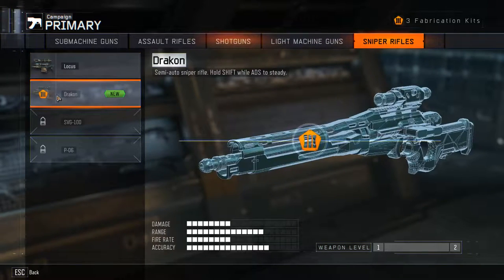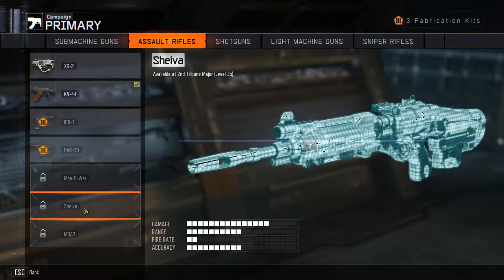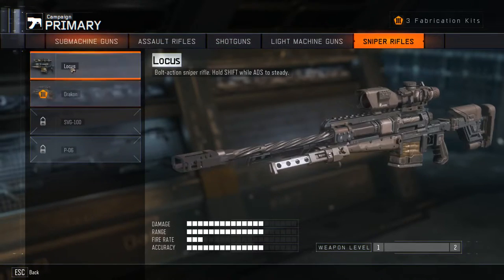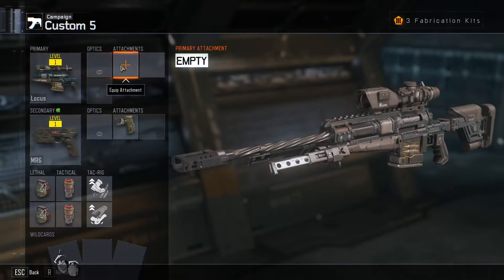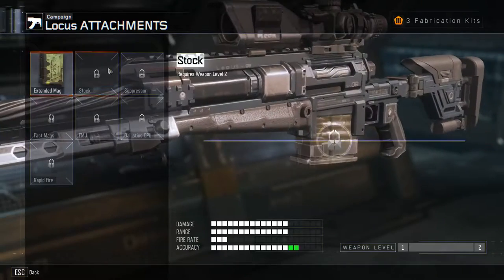The Drakon, by the way — I don't think I mentioned I had unlocked — that's actually a really good sniper rifle. It's actually better than the Shiva here, which is the sort of FAL version of this game. So nothing for Lotus right now.